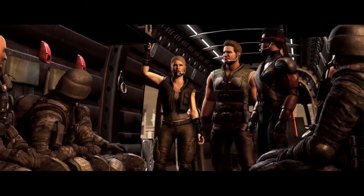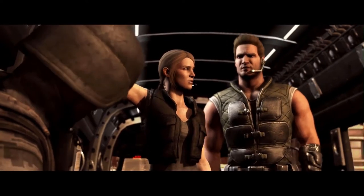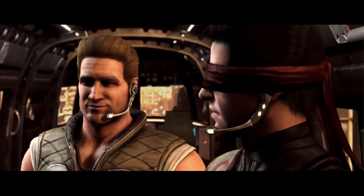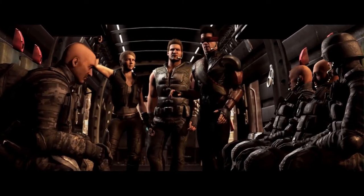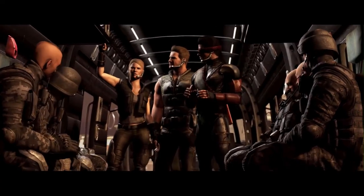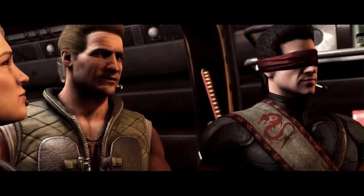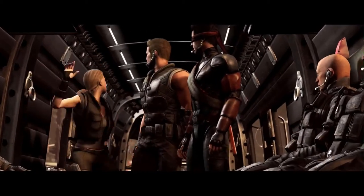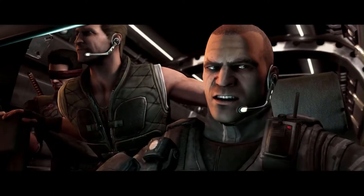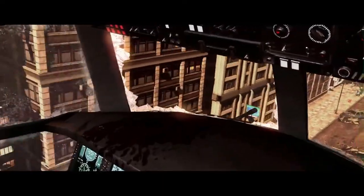At monk level 2, Johnny is able to harness the mystic energy of chi, with 2 chi points. Flurry of Blows allows Johnny to spend 1 chi point to make 2 unarmed strikes as a bonus action immediately after taking an attack action. Patient Defense allows Johnny to spend 1 chi point to take the Dodge action as a bonus action. Step of the Wind allows Johnny to spend 1 chi point to take the Disengage or Dash action as a bonus action, and his jump distance is doubled. Chi points recover on a short or long rest, requiring at least 30 minutes of meditation.